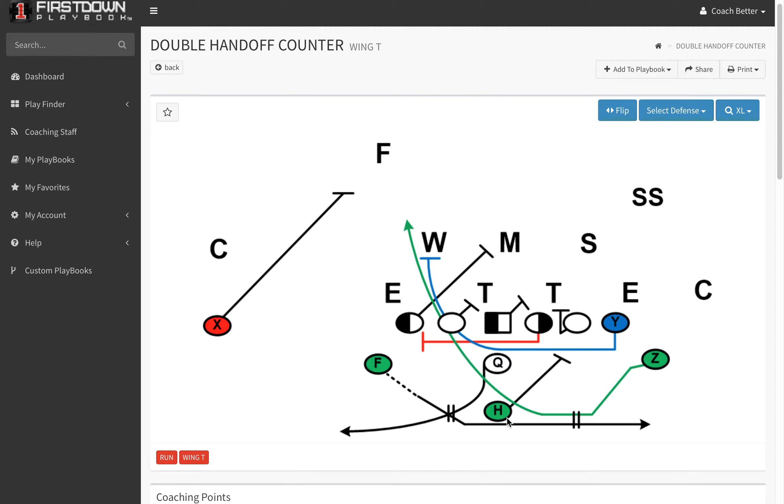The fullback is key in this because you're pulling the guard and the tight end. The fullback is going to have to block anything B-gap out that shows penetration-wise, and obviously the tackle is going to have to hard reach inside and work with the center to seal off that A-gap up to anything on the backside with the backers.